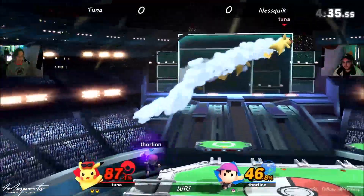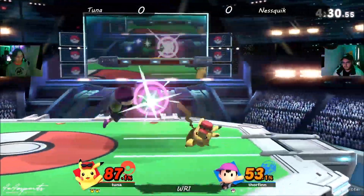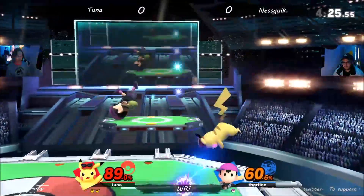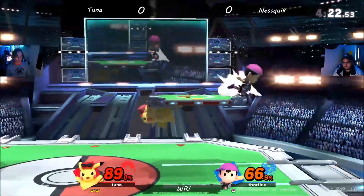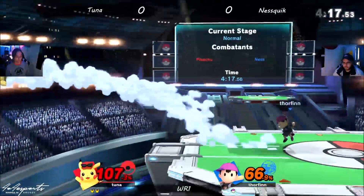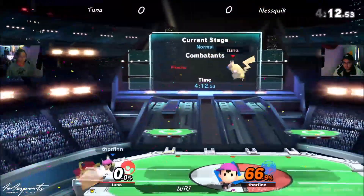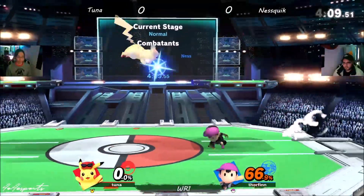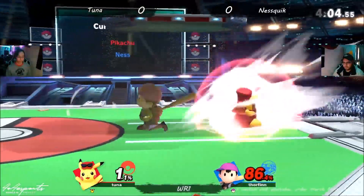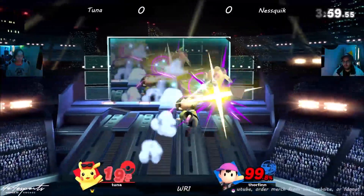Doesn't get the jump read. You can see Tuna here just fishing for a lot of these up airs, trying to get a good starter. Kot coming off the ledge — one stock apiece here. Air dodge is out, gets a reversal.